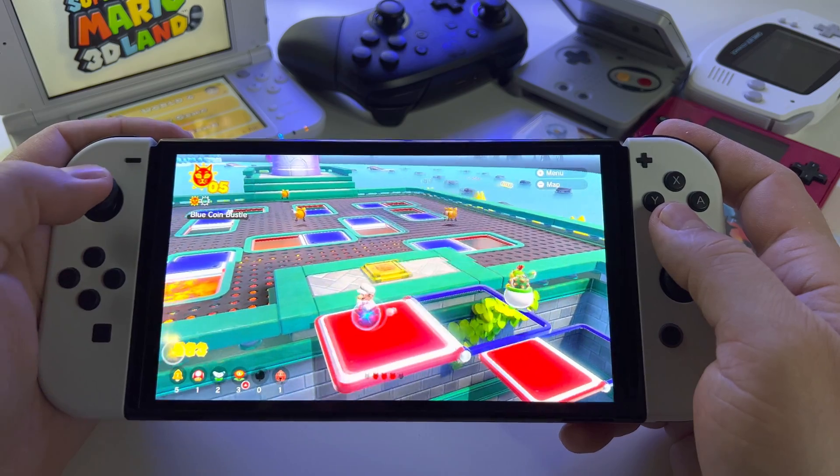You have an ally — Bowser Jr. — and you will try to destroy the Fury Bowser, a very powerful Bowser character, more powerful than you would expect. And you will have to collect all kinds of powers. You can also select from here what to use and which power is more suitable for you.